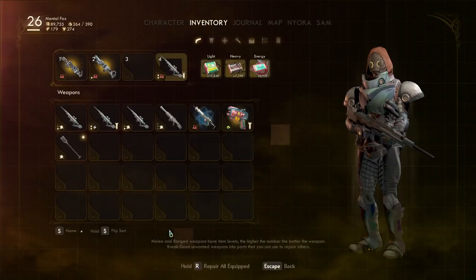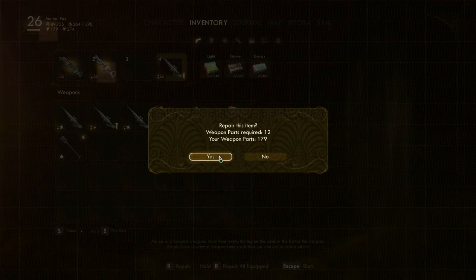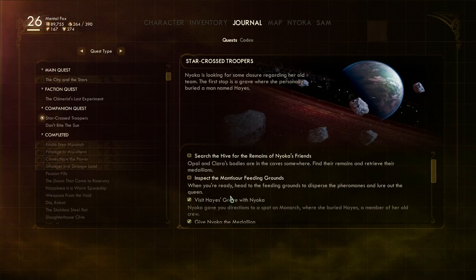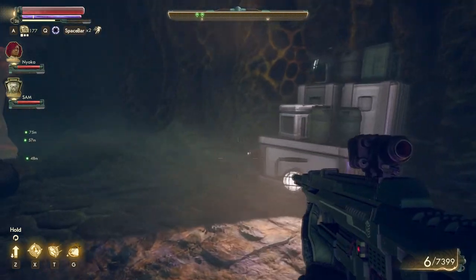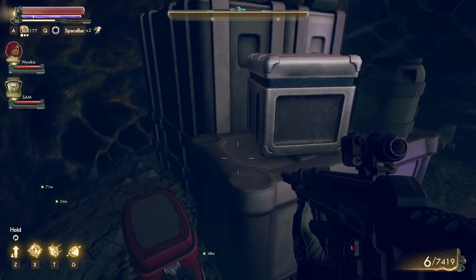Let me repair my weapon here. We cleared out the base — that was one of the things we were supposed to do. It's cleared out. When you're ready, head to the feeding grounds to disperse the pheromones and lure out the queen. So we're not really done yet — the queen is what we really came here for.